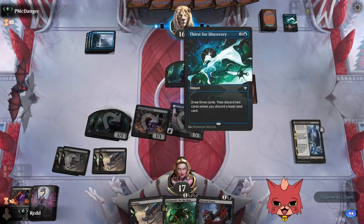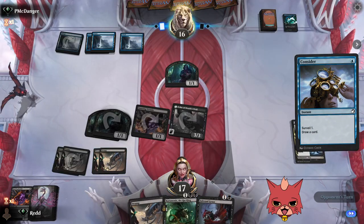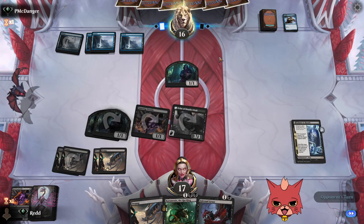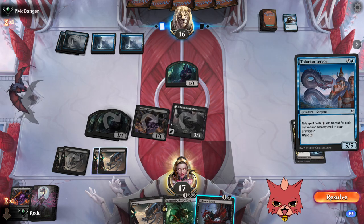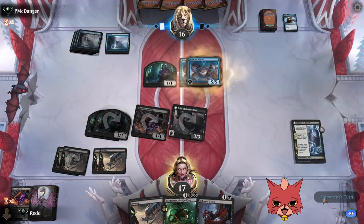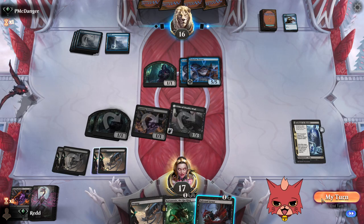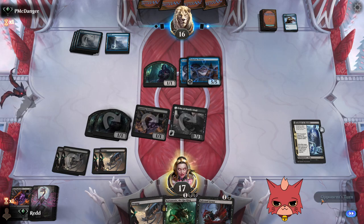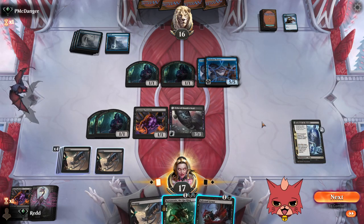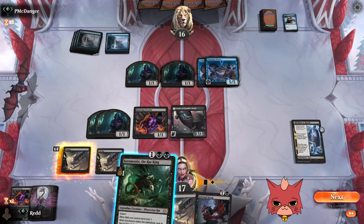Fading Hope was one of the discards. They go for a Consider — they must not have the Djinn. It's going to be the Tolarian Terror. Infernal Grasp does not hit the Terror, unfortunately. Two of them! The ward two makes it a big old pain in the butt. At least we have Echo of Death's Wail swinging in the air. Two of them is pretty tricky.